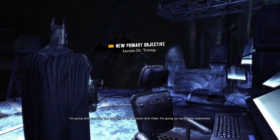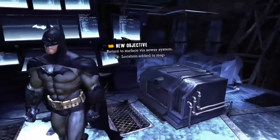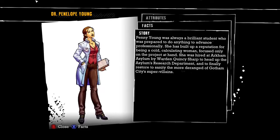I'm going after her. She was heading to the mansion with the notes — I'm going up top via the catacombs. Dr. Penelope Young: Penny Young was always a brilliant student prepared to do anything to advance professionally. She has built a reputation for being a cold, calculating woman focused only on the project at hand. She was hired at Arkham Asylum by Warden Quincy Sharp to head the Asylum's research department and to finally restore to sanity the more deranged of Gotham City's supervillains.